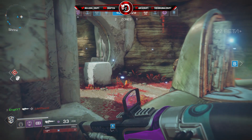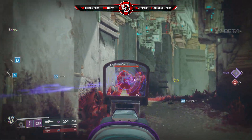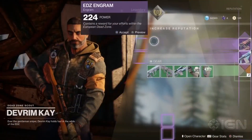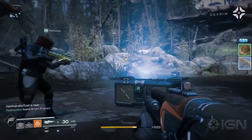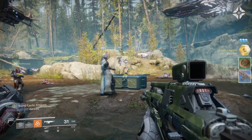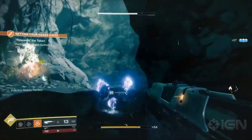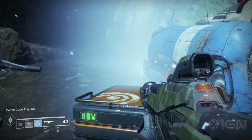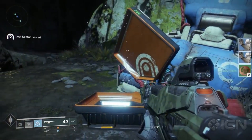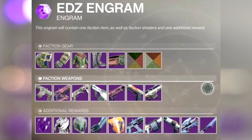We don't know exactly which gun they were referring to because they didn't properly show it. The next thing I wanted to get over with you guys was these new tokens — EDZ tokens. What I believe you can do with these is give them to Devrim Kay, which is going to be a new NPC who will award you engrams for doing various things on the European Dead Zone. Anything from strikes to public events to little side missions and lost sectors — he's going to be awarding you with things, and he's also going to be classed as a faction.